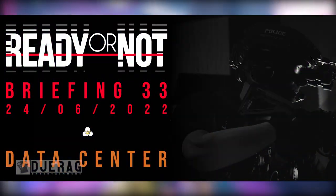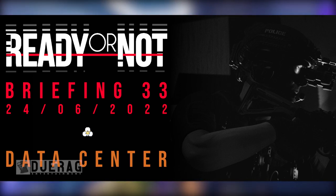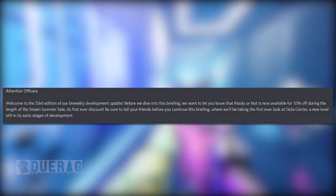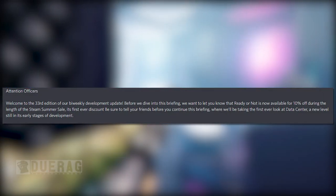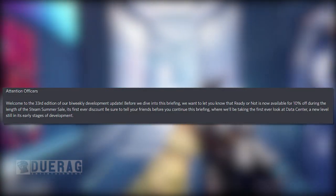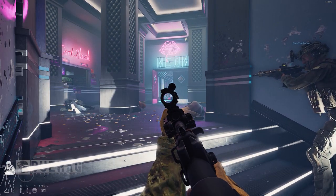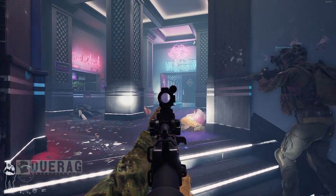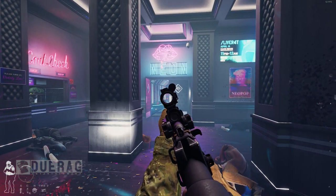So let's hop into it. The name of this newsletter is called 'The Data Center,' brought to us by Mr. Kaminsky, one of the community management team members at Void Interactive. It starts off saying: 'Attention officers, welcome to the 33rd edition of our bi-weekly development update.' Before diving in, they mention Ready or Not was available for 10% off during the Steam Summer Sale, which is now over. People were complaining it wasn't much of a sale, but a sale is a sale.